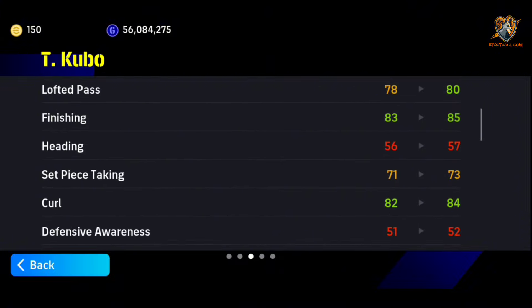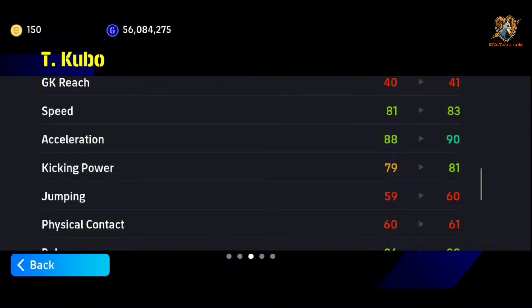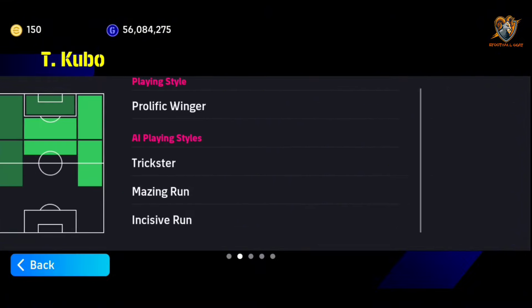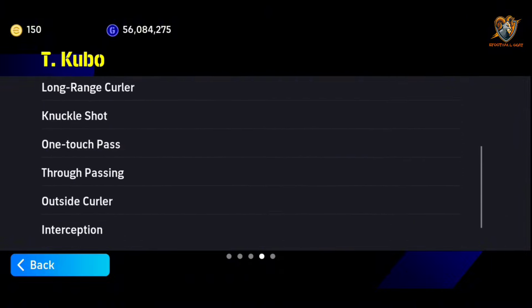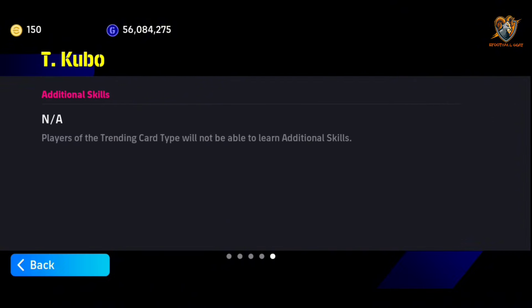Finishing of 85 is actually good and the curl is okay at 84. Acceleration is okay, speed I expected more — 90 would have been great but we can manage. Kicking power is okay, balance is okay, stamina I expected 80 or more. Weak foot usage is almost never but the accuracy is medium, form is unwavering, and injury resistance is medium. He has a lot of skills but we can't give him additional skills because it's a trending card.